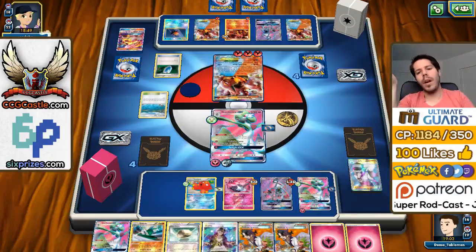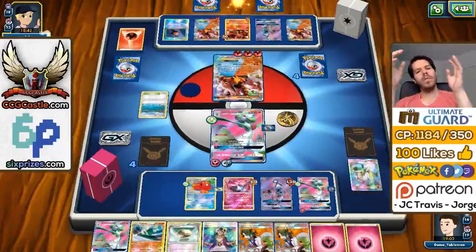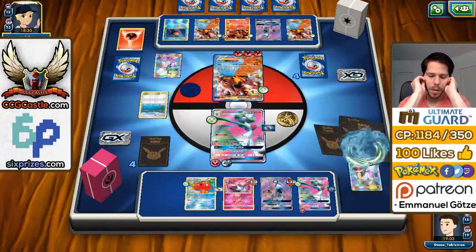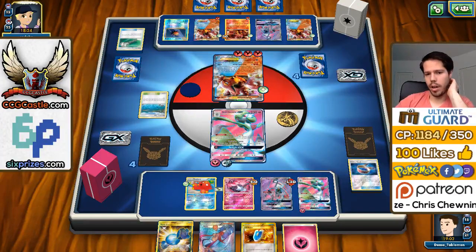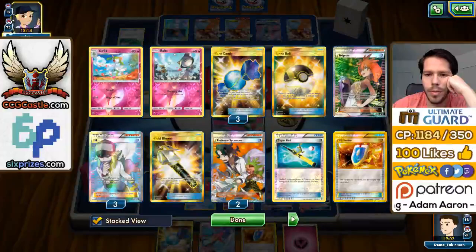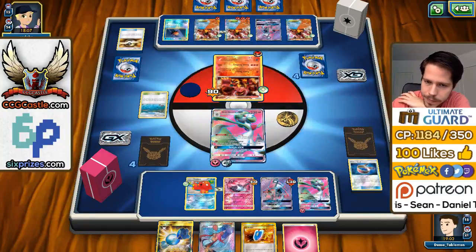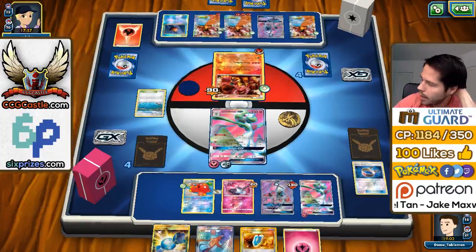He could go after my Tapu Lele — he just ends. First VS Seeker, there's the N, and that's perfectly fine. We want to target whatever has Energy. Field Blower removes the Choice Band — that's fine, we still get the knockout. We see a Float Stone and a Retreat. My opponent is forced to play passively, needing to get damage on Gardevoir before taking a knockout. What we want is Lysandre or Guzma — really wish I had either in my discard pile.